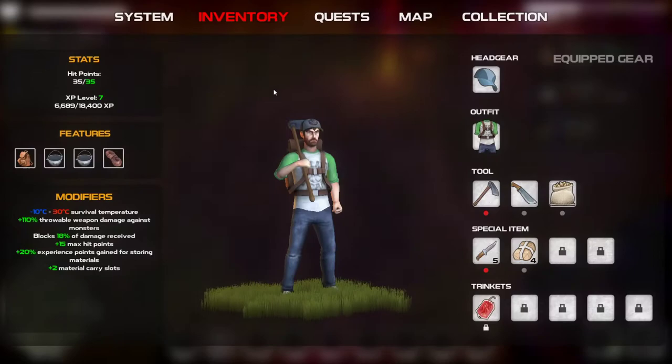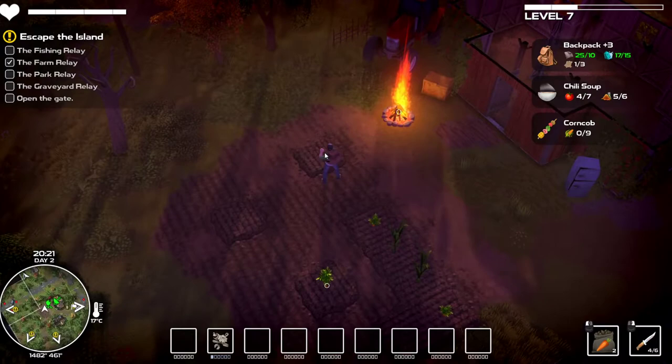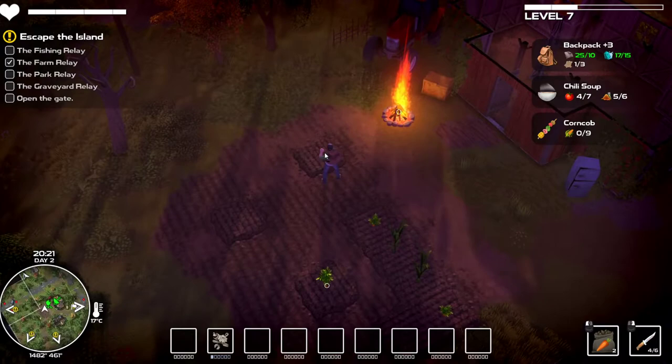Press I to unlock the bag of seeds - you will unlock all of these as you progress. I'm level 7 right now and I have the seeds unlocked. It's a left click to plant. I'm going to click carrots, and tomatoes.